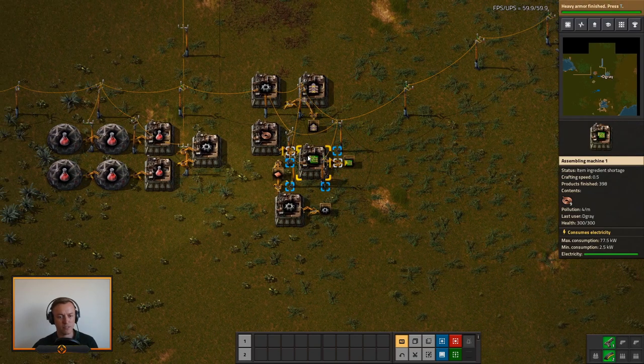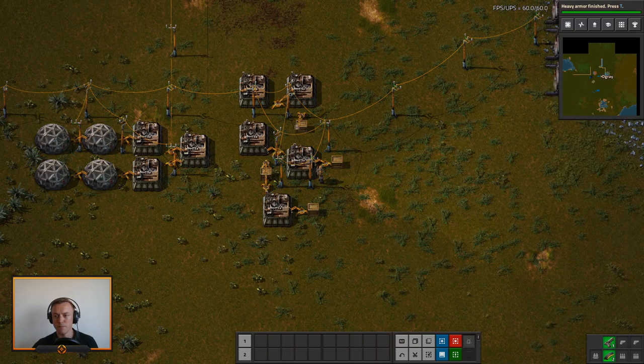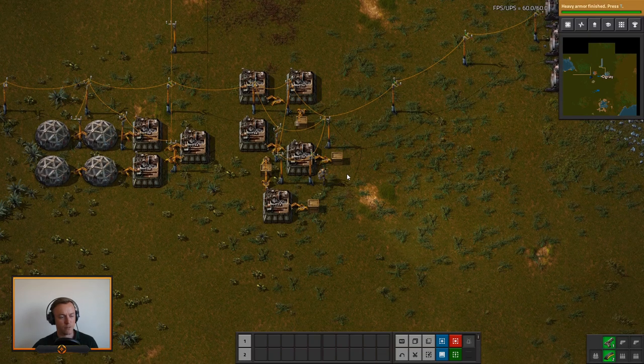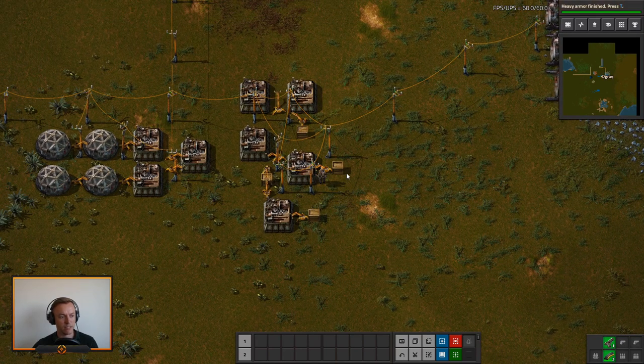I guess the best place is just watching it right off the stream. But if you click at the top right — it's called the chat — you can pop it out and then move it around, in case you want it on another screen or something like that.